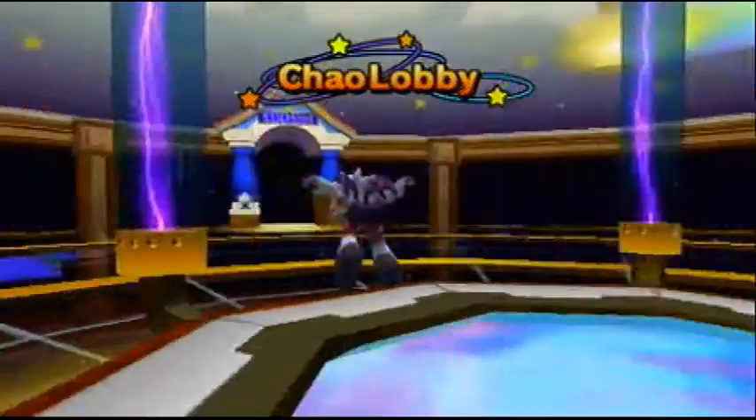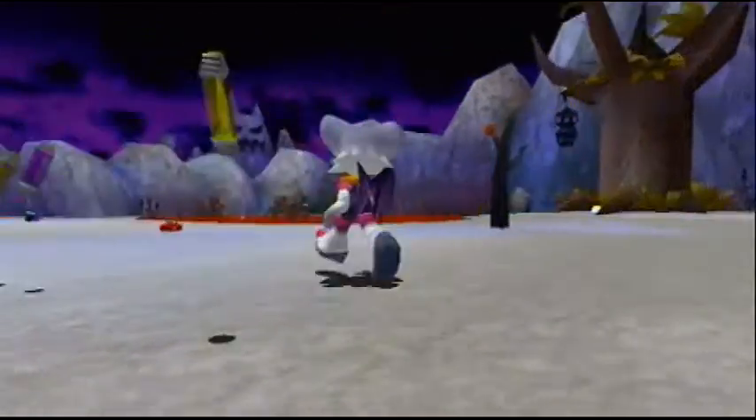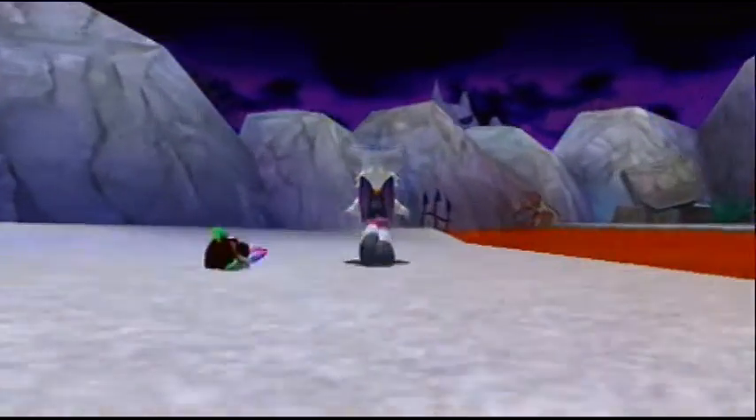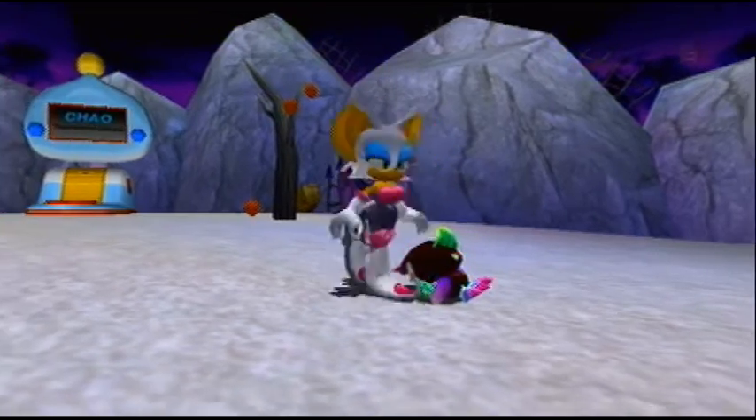Go to the dark Chao Garden. My baby — we're not gonna be here long. It's all demonic. Where is it? You can pick him up and show off his stats.